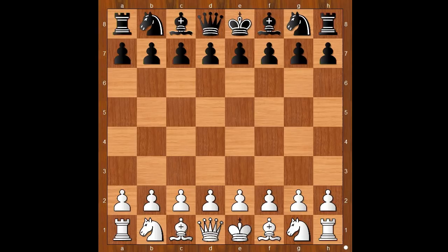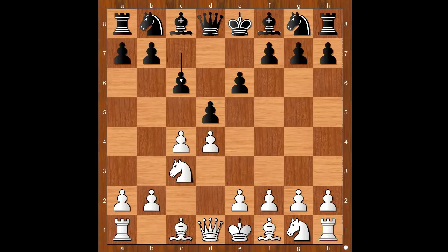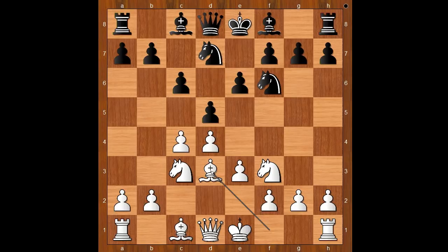Bogoljubov, playing the black pieces, was one of the best players of that time. Akiba Rubinstein had the white pieces and he started with d4. Bogoljubov played d5, c4 — the Queen's Gambit — e6 declined, knight to c3, c6 going for the Semi-Slav Defense, e3, knight to f6, knight to f3, knight from b to d7, bishop to d3.